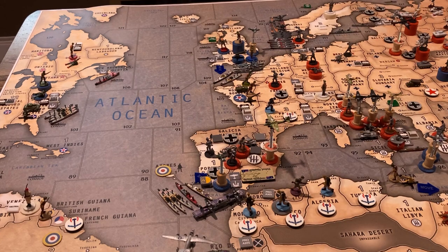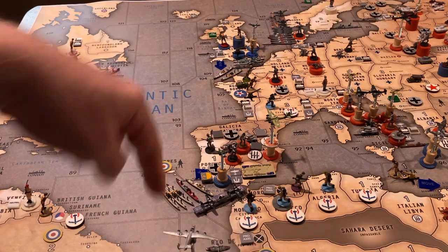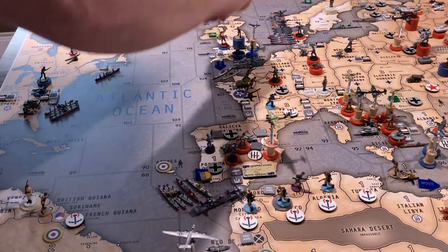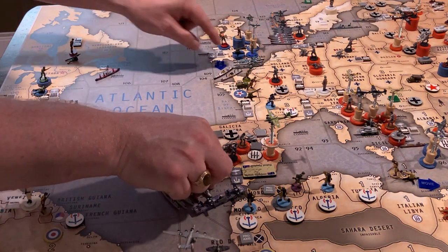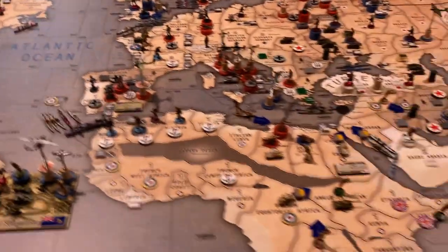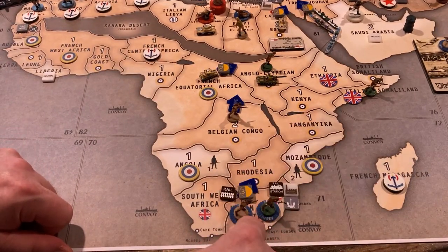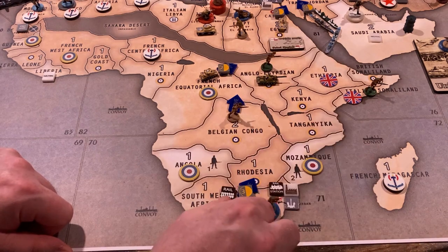There are four planes in Gibraltar right now — two of them on the card, two on the board. Two of them will stay; the other two will fly one, two, three, four back to London to protect there. Moving down to Africa: the two units from Mozambique moved to South Africa last turn are going to be railed one, two, three into Anglo-Egyptian Sudan.